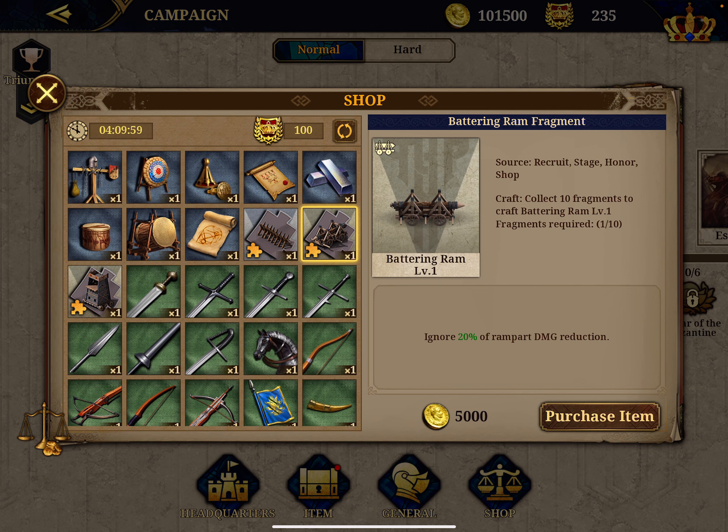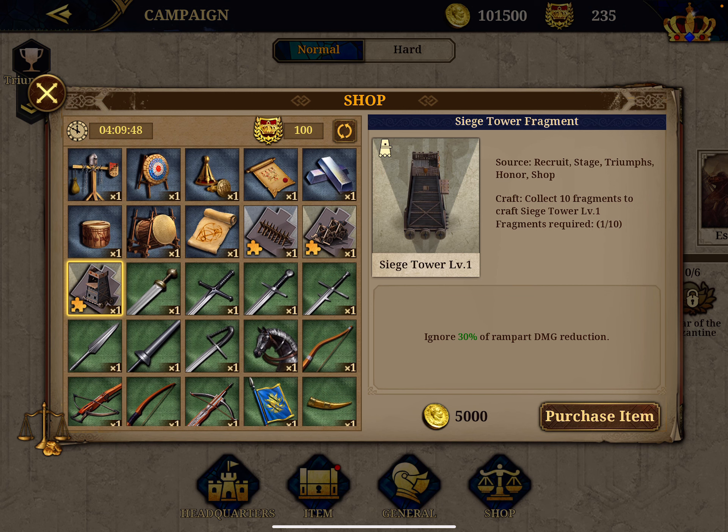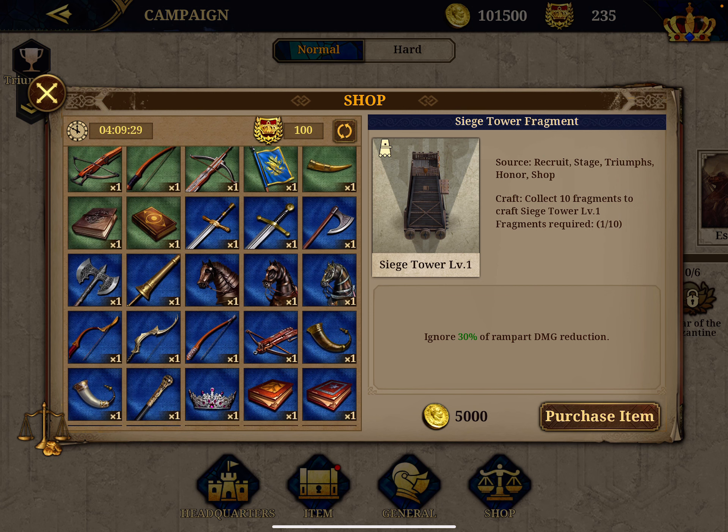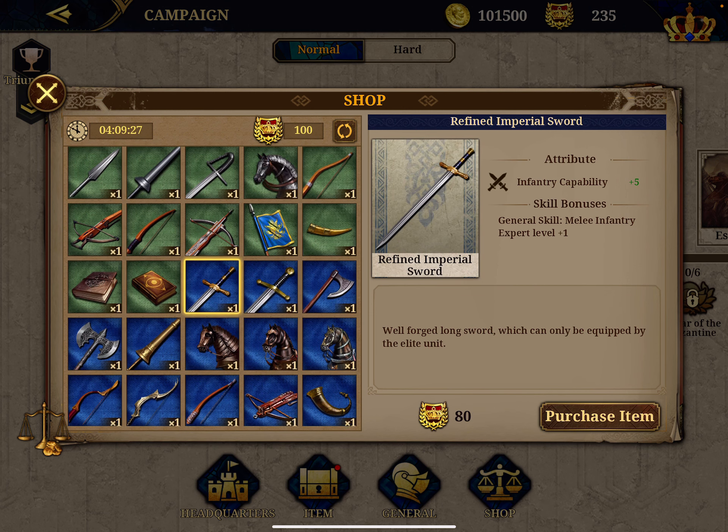The English is really terrible — I understand it's not your first language, but you are a big company, how about you hire someone mother-tongue so it's clearer what these things are. Then the siege tower ignores 30 percent of rampart damage reduction — a very convoluted way to say you do more damage on the ramparts, which are the walls of the cities. Now we go to the blue items.